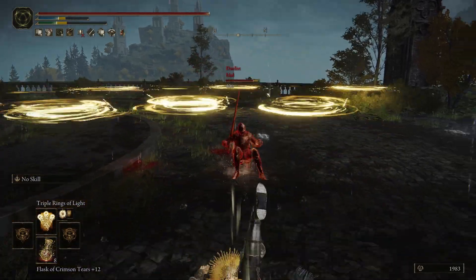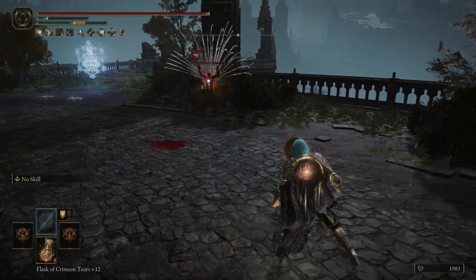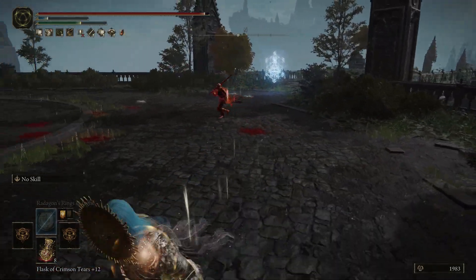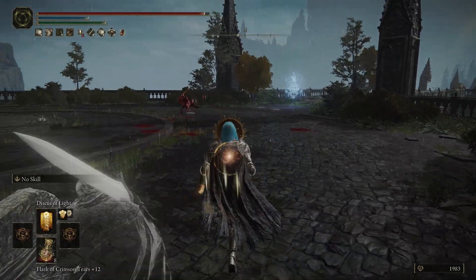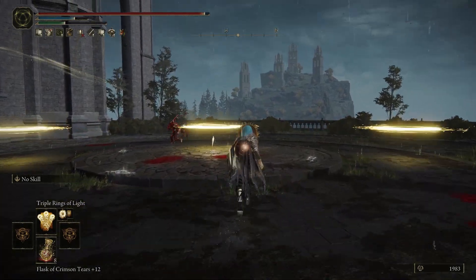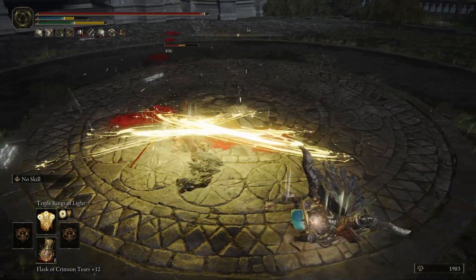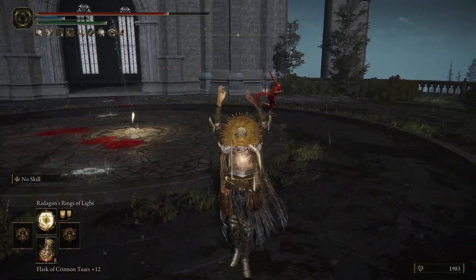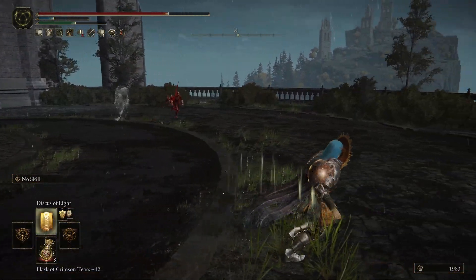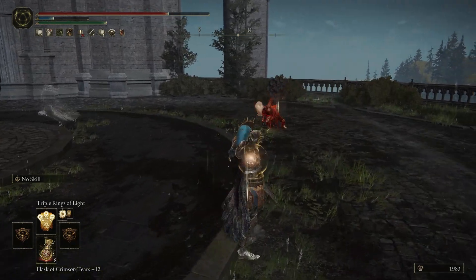So the things to keep in mind are: be patient, try to stay at a medium distance so that way you have enough cast time to cast the spells. Another thing to keep in mind is free-aiming with these spells is actually really good. Like right there — if someone's close to you, you can free-aim it down and it'll actually decrease the spread of the rings.